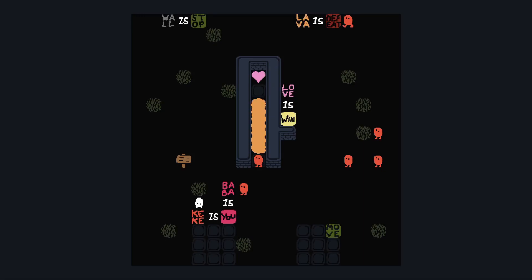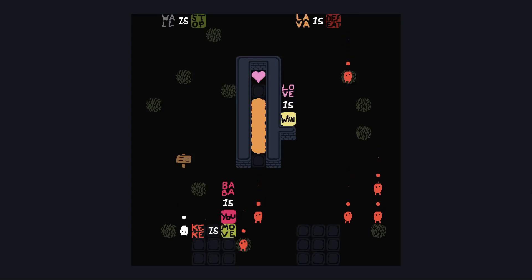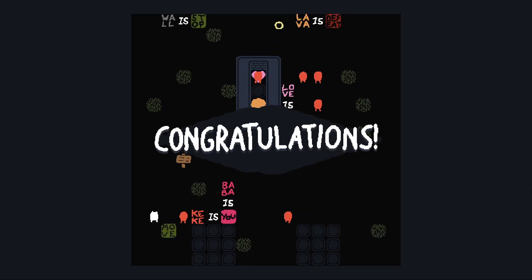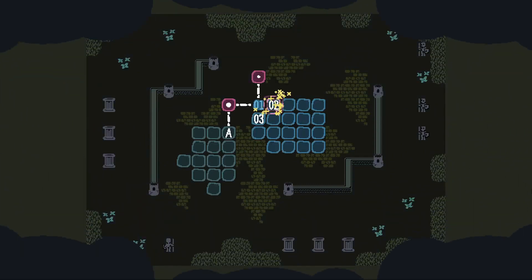I see that Kiki there. If I just go south here, you're no longer me, so you won't be defeated by the lava. If I make you move again, you'll go over there, and if I make you me again once you're past the lava, you'll be able to win. There was that chaos disrupting my words as I tried to step in the heart.